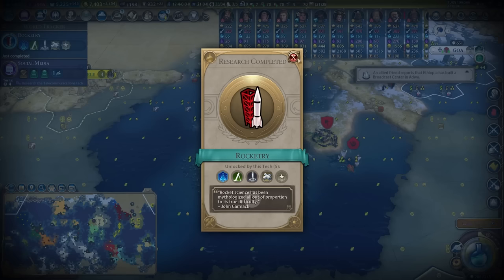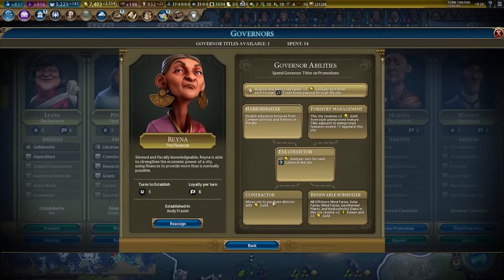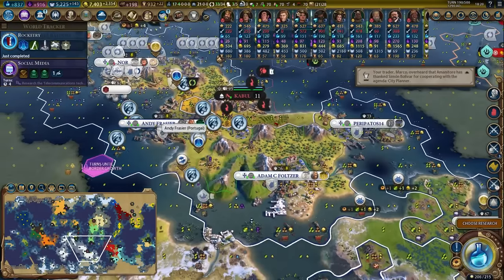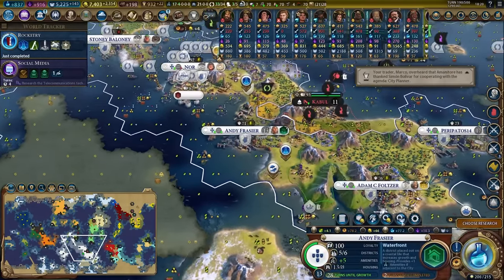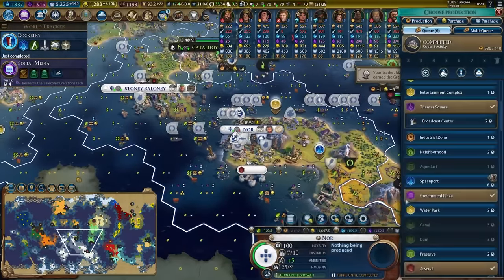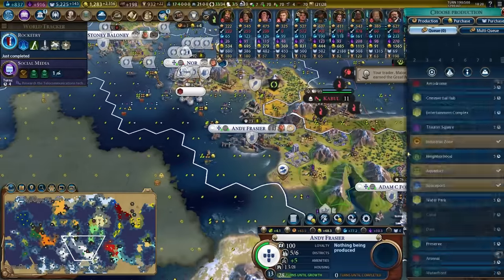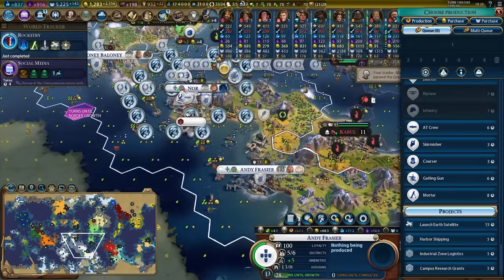We just discovered rocketry, which means our governor title should line up perfectly to get contractor the turn that we unlock spaceports. Over here in Andy Frazier, we can immediately purchase the spaceport for 6,000 gold. We have the spaceport built in Nore. We can build a spaceport in eight turns, and in Andy Frazier we can spend a little bit of time launching that Earth satellite while the city is busy.